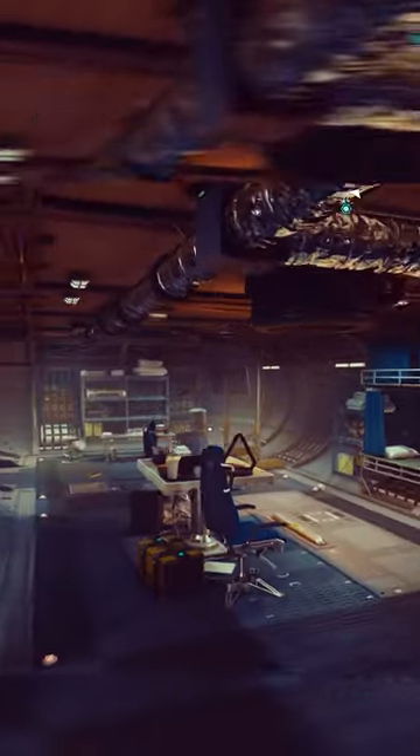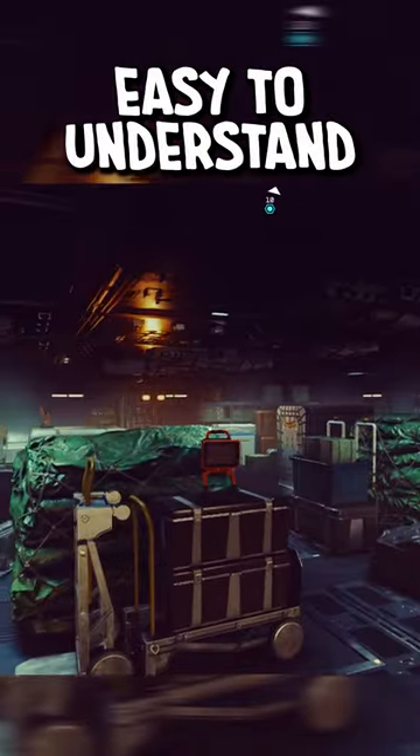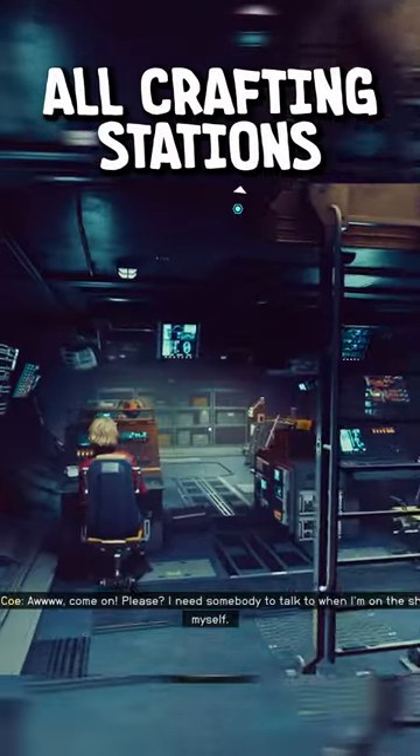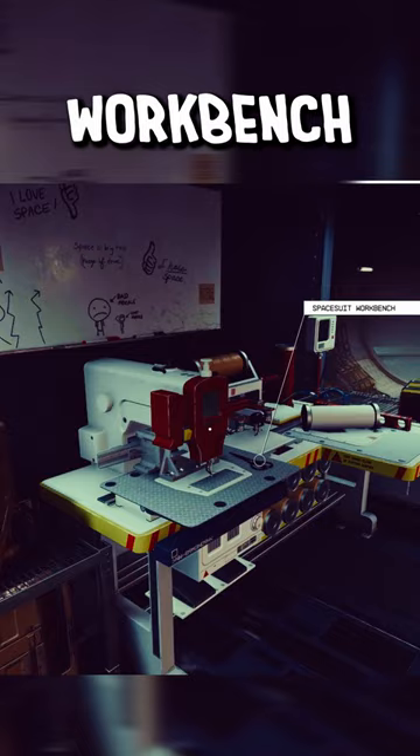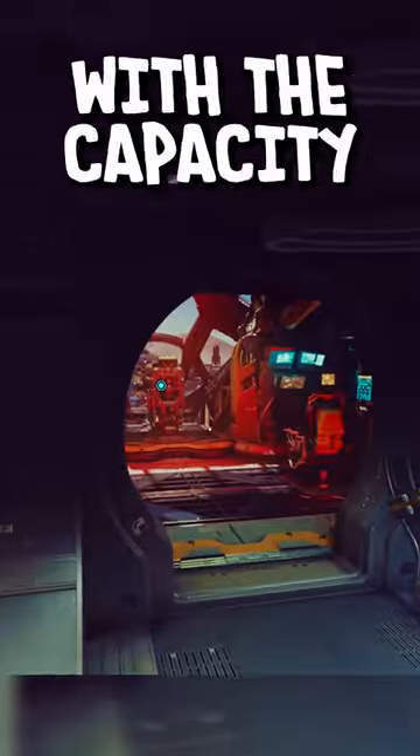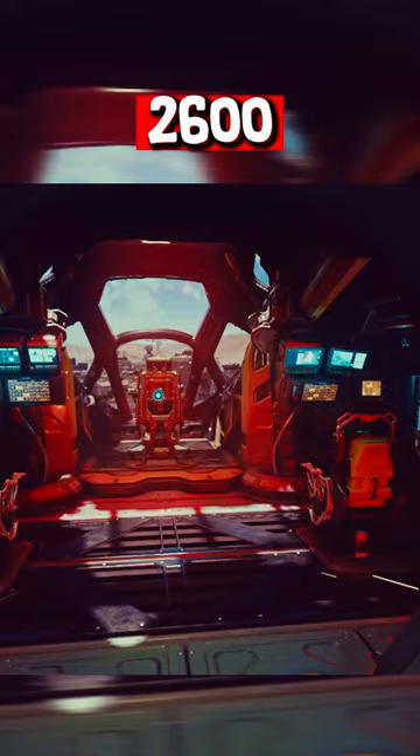For the interior, there are four levels, and the layout is very easy to understand. It doesn't have all crafting stations, but it does have a weapon, industrial, and spacesuit workbench. There's also lots of cargo space, with the capacity being just under 2600.